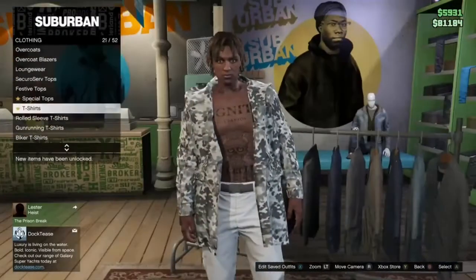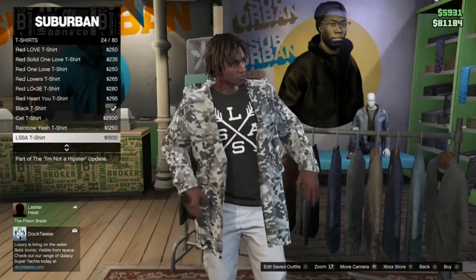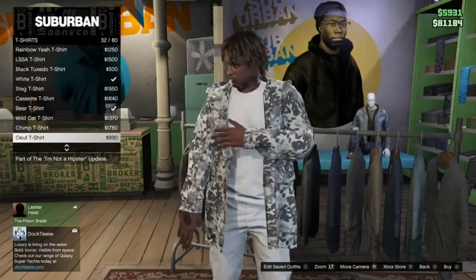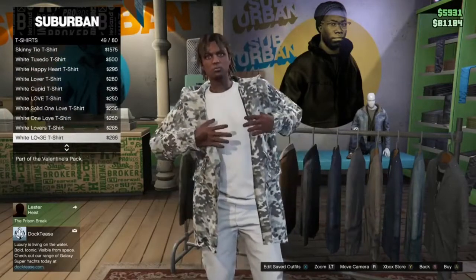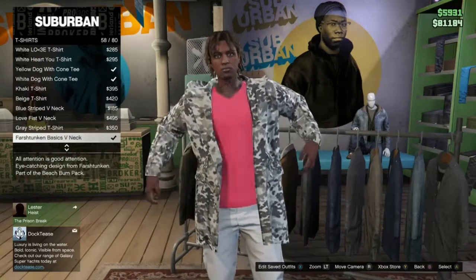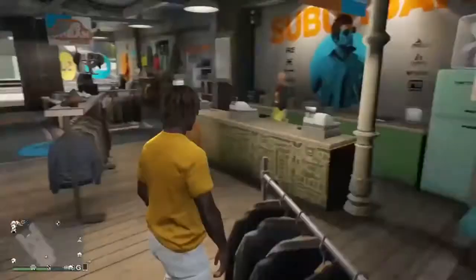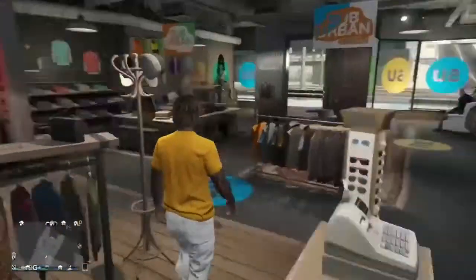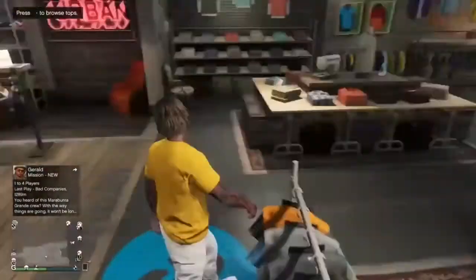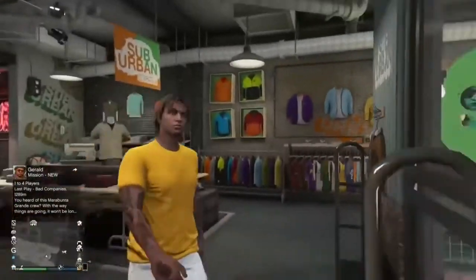Make sure you've purchased a heist coverall with gas mask on, because you're going to need that for one of the next steps. I forgot to record myself purchasing the heist coverall, which was quite stupid of me. Make sure you purchase your crew t-shirt, then head to your apartment or office — either one works. See you there.